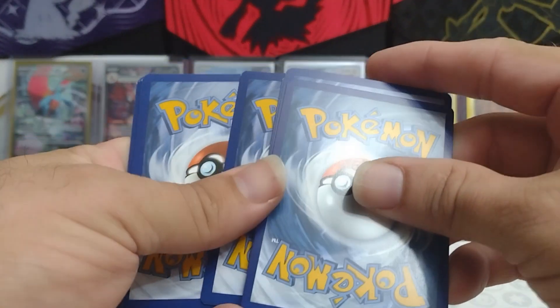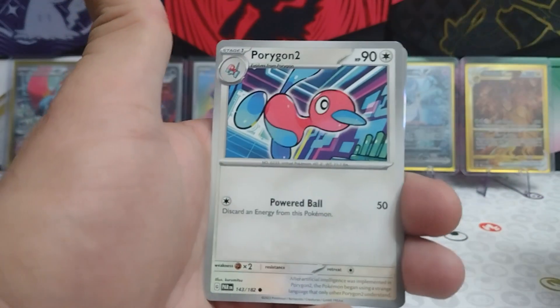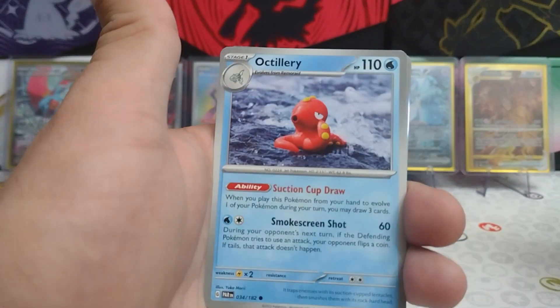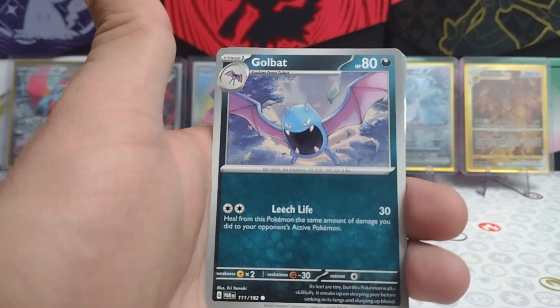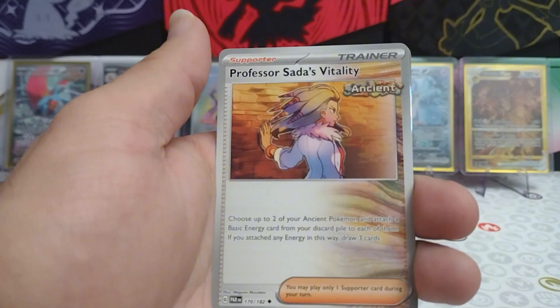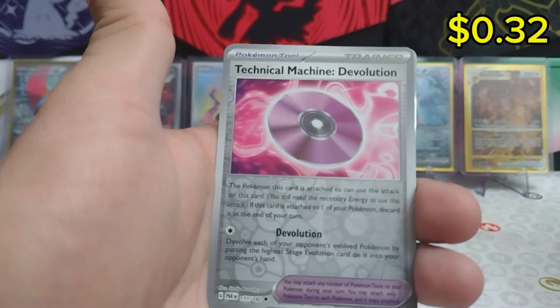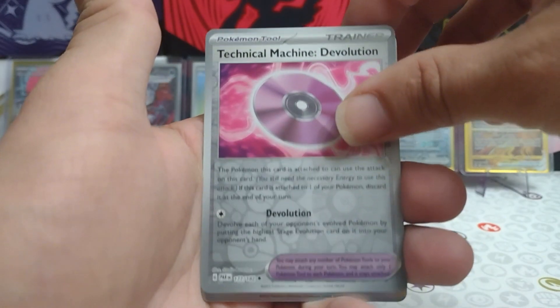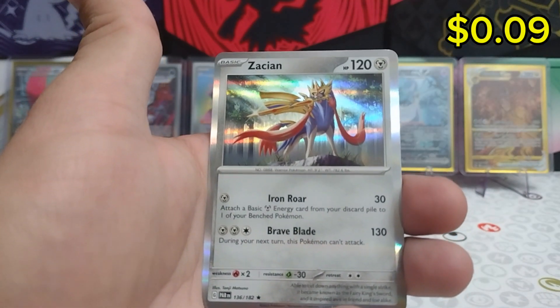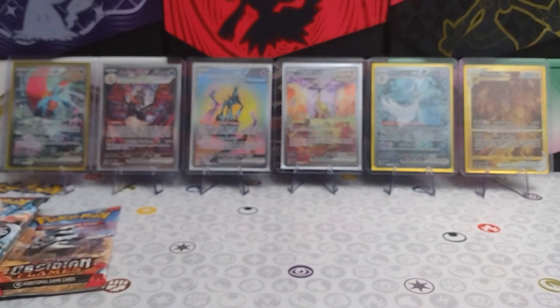There's the first card code for today. Going to the front — this is not Sword and Shield here. We have Psychic Energy, Parasol Lady, Porygon2, Octillery, Golbat, Rika, Screamtail, Professor Sada's Vitality, a Reverse Ambipom, a Reverse Technical Machine Devolution, and a Zacian Non-Holo Regular Rare today for this first pack.